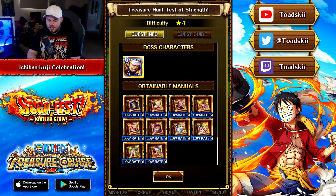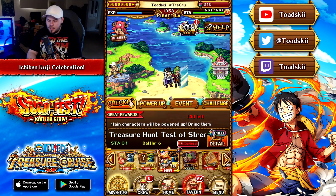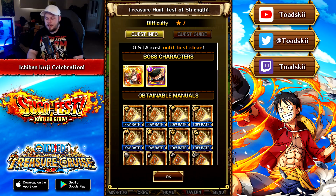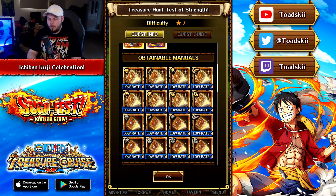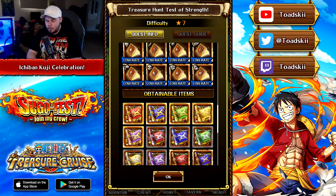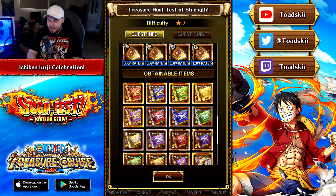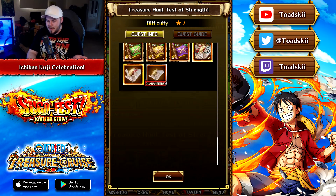There are a bunch of the Ichiban Kuji characters and relatively recent rare recruit characters. Then you've got the Treasure Hunt, which is a really, really big one — you can only play this one 30 times. You're able to get silver and gold skill books for all classes in the game, plus Rumble Scrolls. These Rumble Scrolls don't have the low rate flag, which leads me to believe you should be able to get quite a lot of these, so that's great.